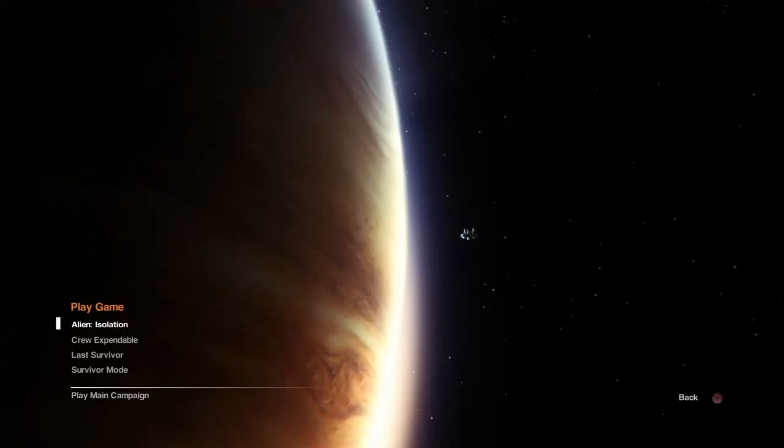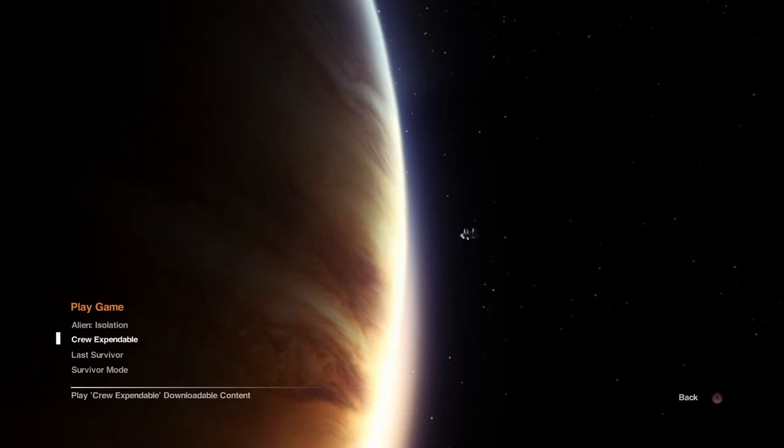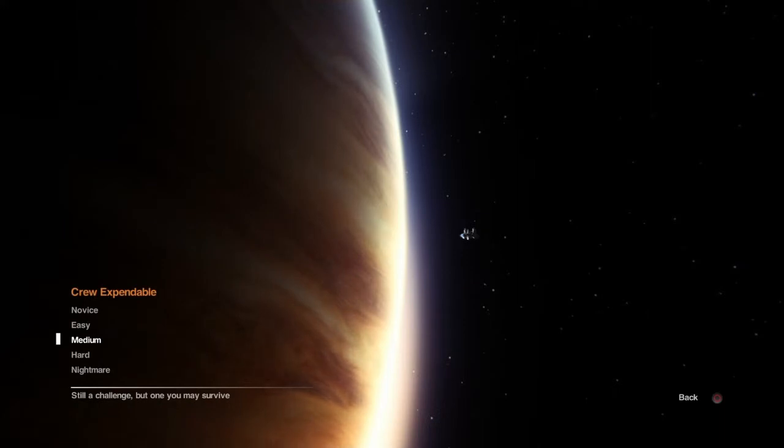Hey, what's going on everybody, Mads on the one here. Today playing some Alien Isolation on the PS4. If you don't know what this is, it's based off the Alien films — if you haven't watched them already you guys should go check it out. I don't want to spoil it for you guys, but today we're playing the Crew Expendable, which gives you a little tour about what it's about. So let's just do it.